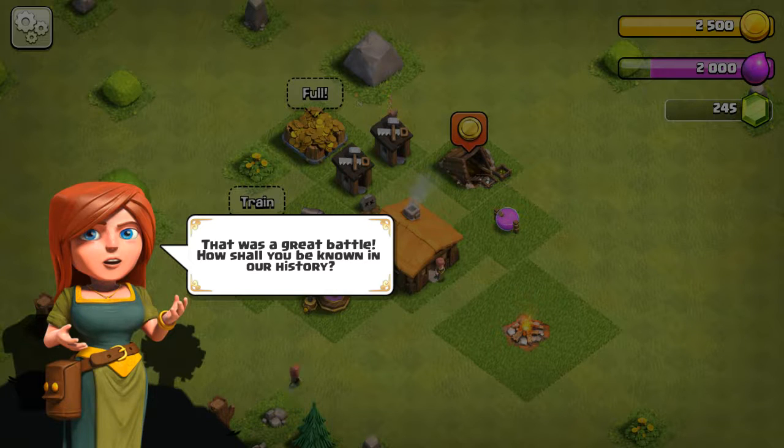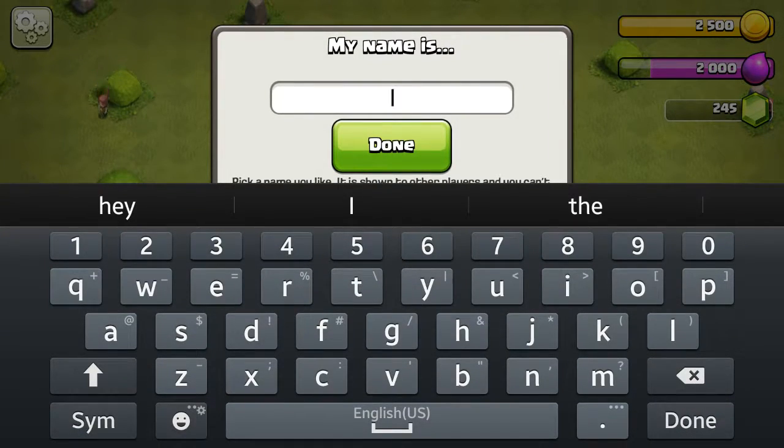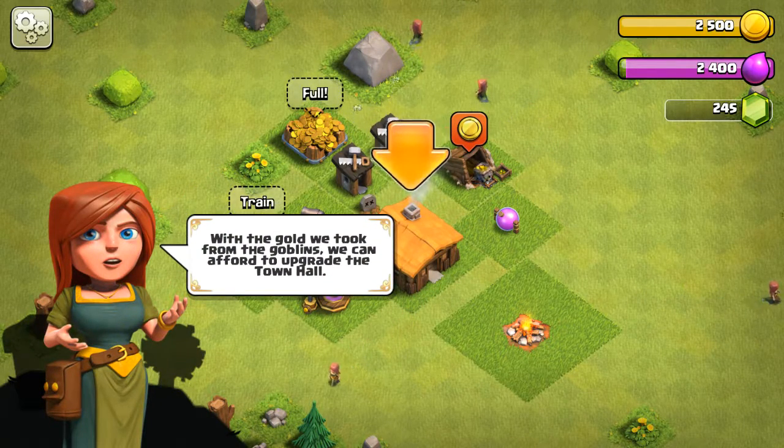That was a great deal. How shall you be known in our history? I'm just going to type in... Jamie Stegelmeier. S-G-I-E-G-E-L-M-E-Y-E-R. Done. Oh wait, I spelled it — S-P-E-G-O-M-I-E-R.